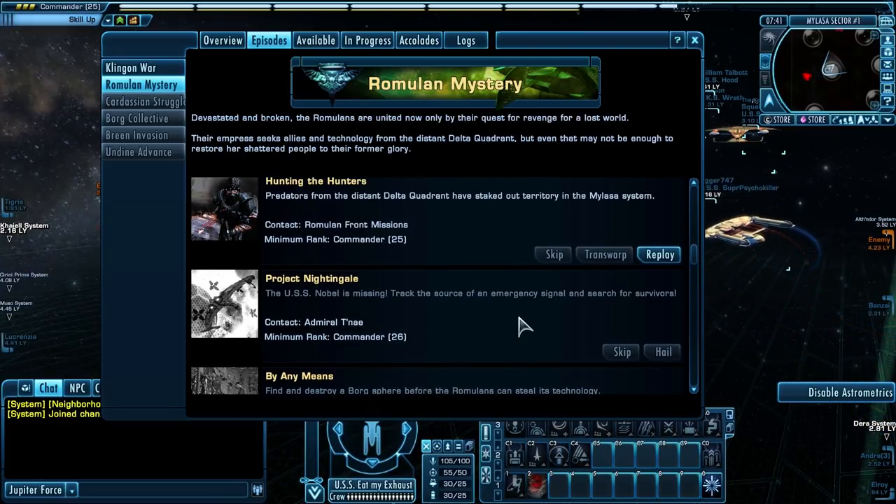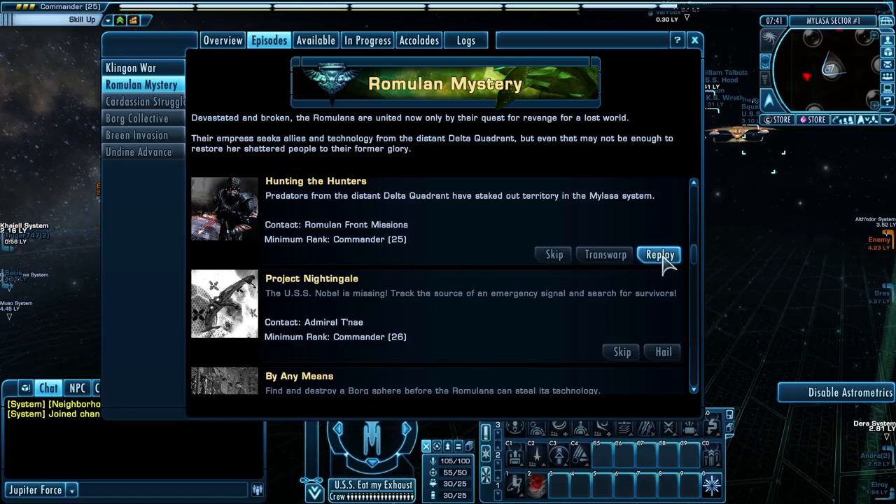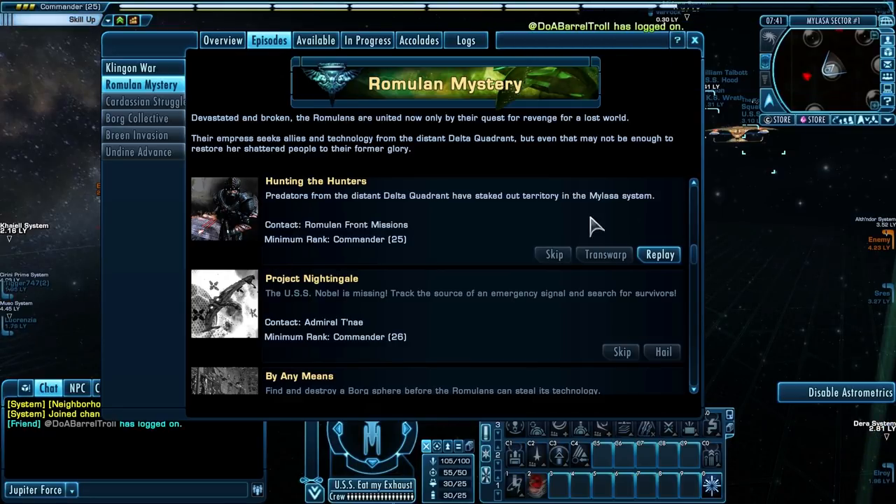Look at this — this is the problem I was afraid we were going to run into, and we ran into it. Hunting the Hunters required a minimum rank of Commander 25 to play, which we did because we were Commander 25. But Project Nightingale requires a minimum rank of Commander 26, which we are not. We are Commander 25 still, and we have this much to go before we get to Commander 26, but I can't play this mission yet.